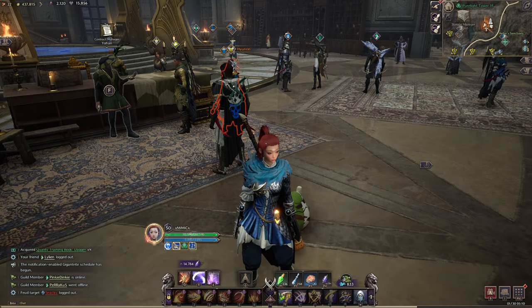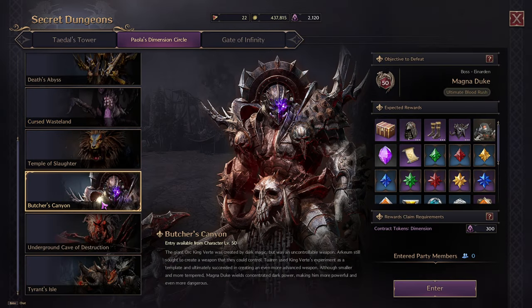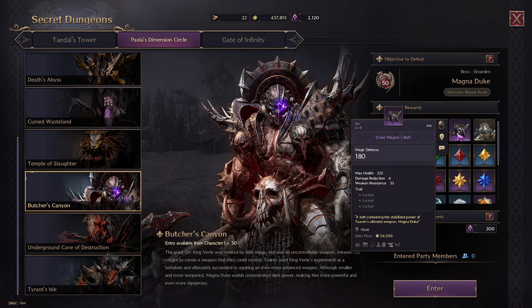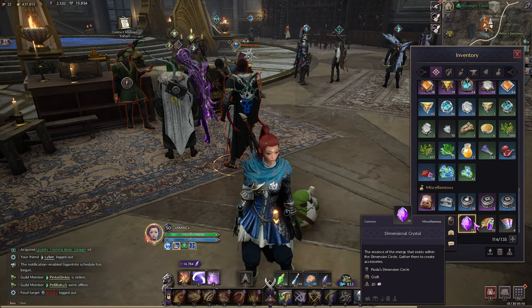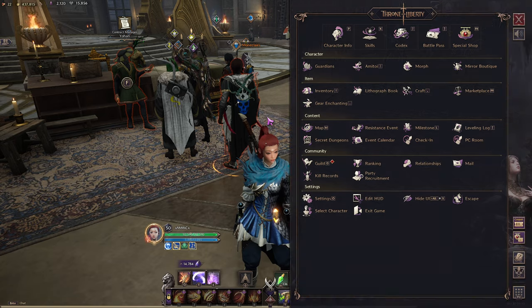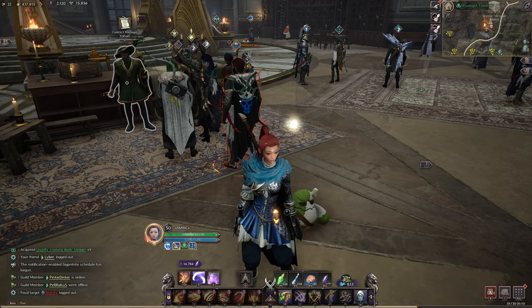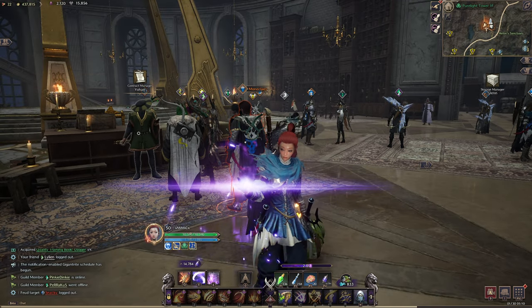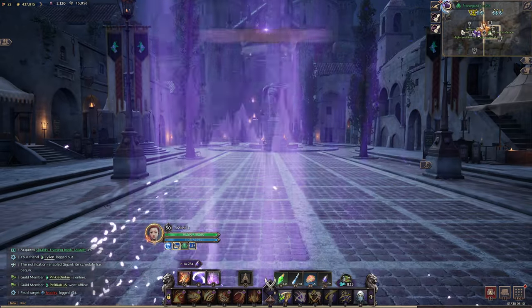Another thing is when you do your dungeons, there's going to be times you get stuff you don't need — like a belt. You can do two things: dissolve it for Dimension Crystals, or use it otherwise. If you get 40 of these Dimension Crystals, you can come down to this castle and trade those 40 crystals to the Senior Weapon Crafter, Hanzo, for a free weapon box.